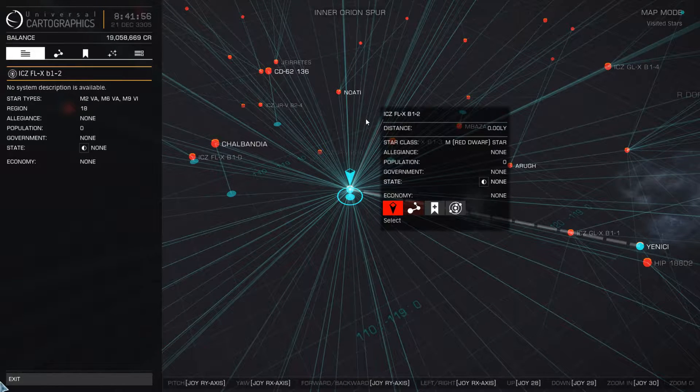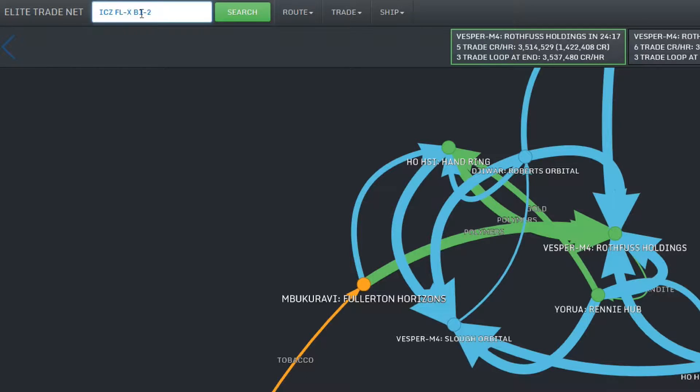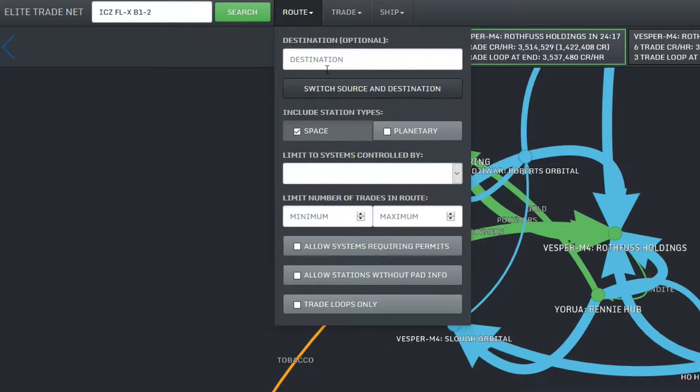First things first, we need a reference system — the system where we're currently in, so I got that pasted up here. Next, let's do something with the route. We want to include planetary because we have the Horizons expansion. We could limit trades to certain destinations or to systems controlled by certain factions. I'm going to leave empty the minimum and maximum trade routes, but I'm going to enable trade loops only, so we can do a loop and buy and sell stuff in a considerably short time.